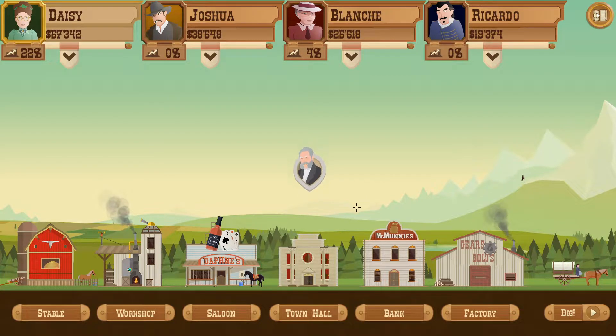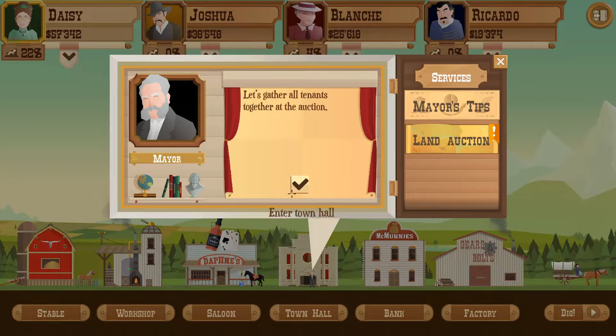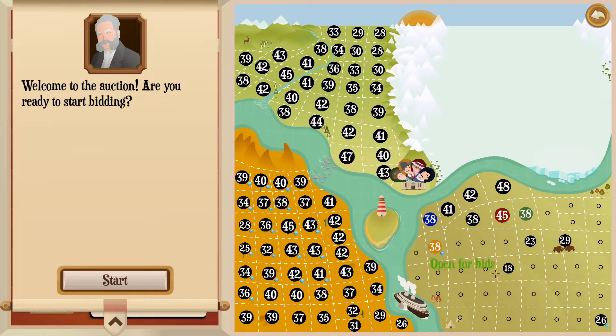Hello everyone and welcome back to Turmoil. Last episode we did pretty well. We made $74,000 — that was our total amount. We bought another 3% share in the company, so we're at 22% already. We missed out on this one but that's okay. This guy Joshua has a decent amount of money right now. We're not going to buy any upgrades — we're just going to go right to the land auction and get going. Last time we were first here and then here, so we both have 38s.